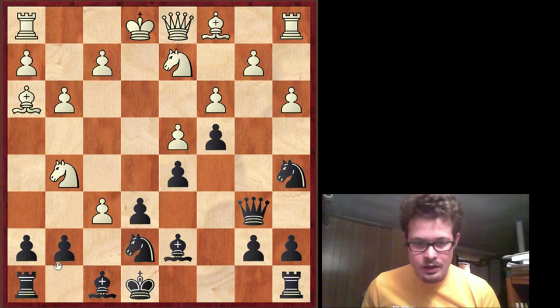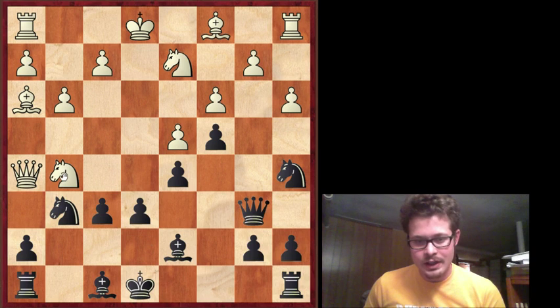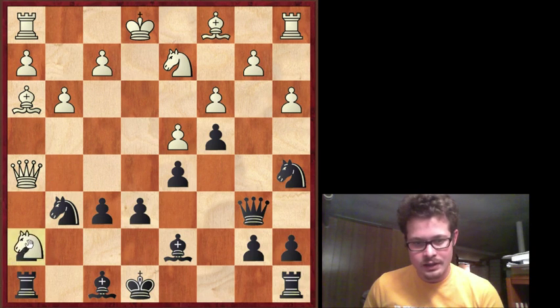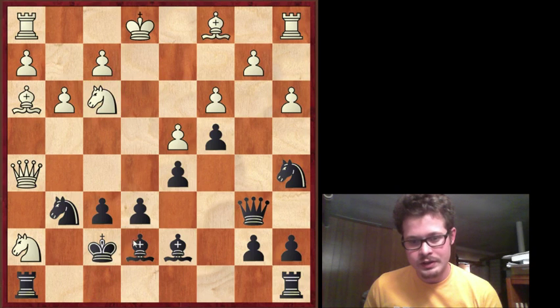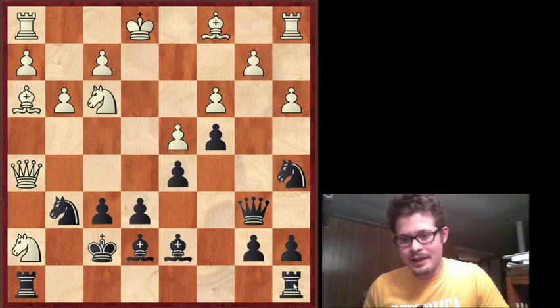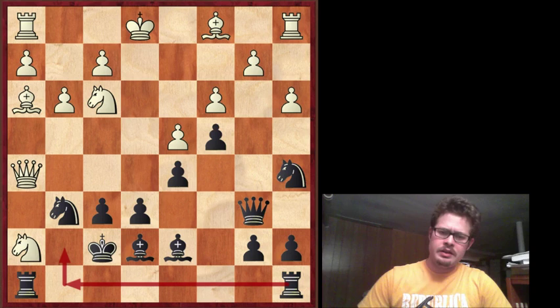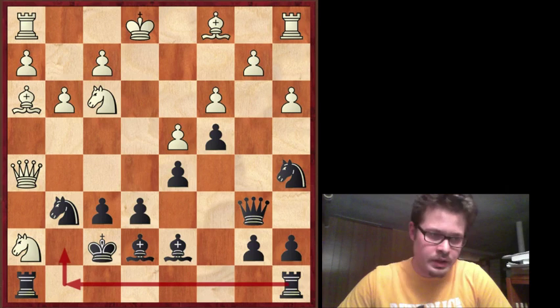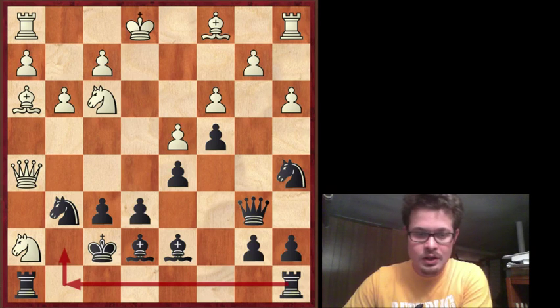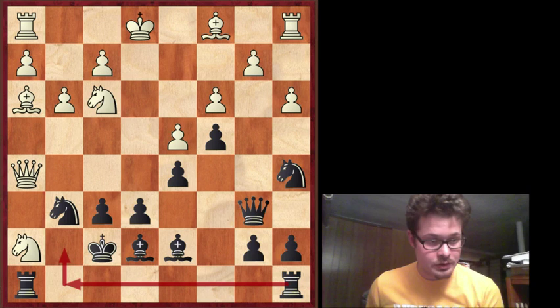First you take, and then if I take, now you have check and this diagonal is opened. The funny thing is that black lucks out. There's a computer line that gives this — taking the pawn, and then you have king f7. The computer says it's more or less equal. Black's plan is actually to prove that the knight is trapped, and this is hard from the human perspective for white to play. But it's complicated, and I did not see any of this. I did not feel like playing into this sort of stuff as black. This was a total accident.